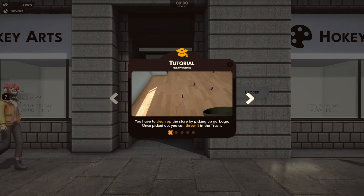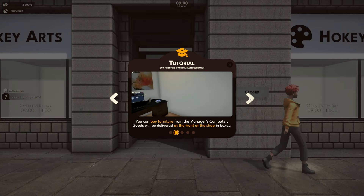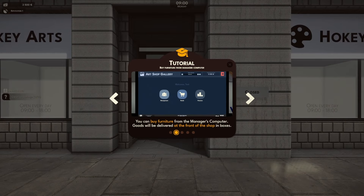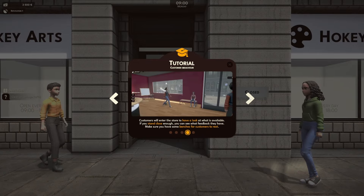Yes, I need some help. You have to clean up the store - no worries. You can buy furniture from the manager's computer. Pictures can be painted using the canvas. Make copies of the painting to sell. Yep, cool.